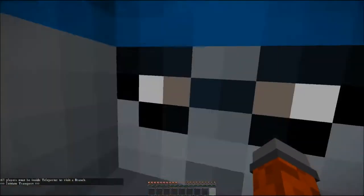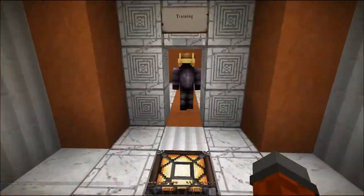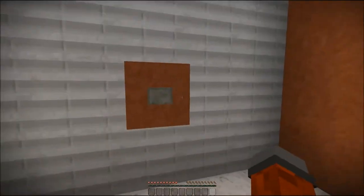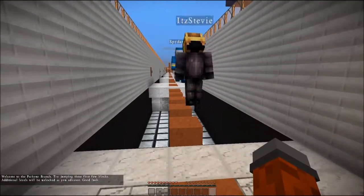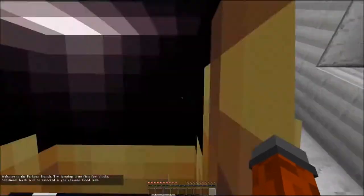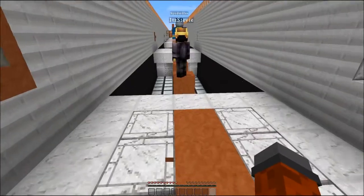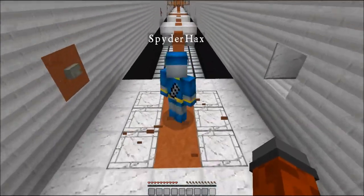All right, Stevie, take it away. Oh my God. Training. So we're going to always be in training for about two episodes. Welcome to the parkour. Try jumping the first few blocks. Additional levels will be unlocked when you're done. Let's go, Stevie. I did it. Automatically resets you. This is going to be so bad. This is training.